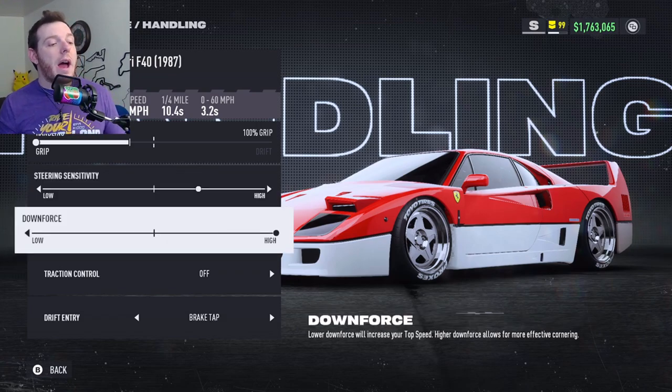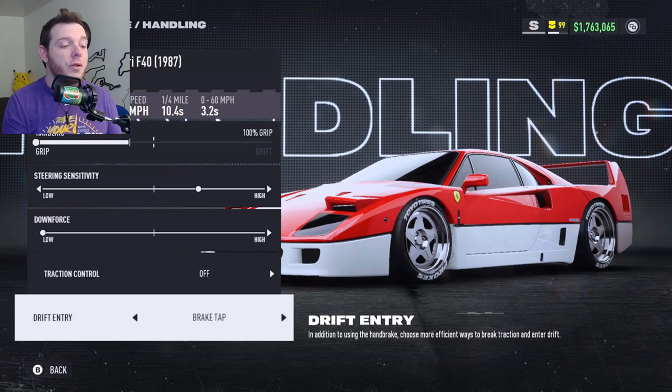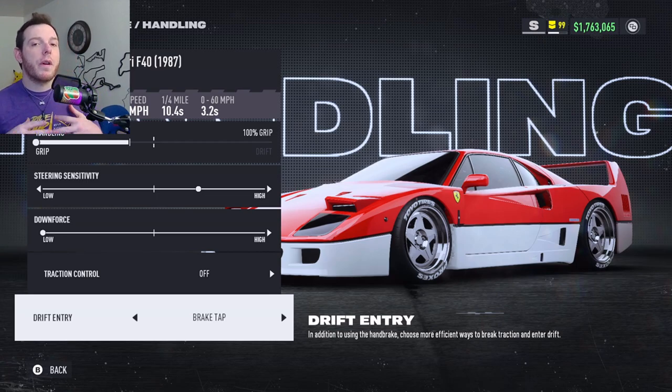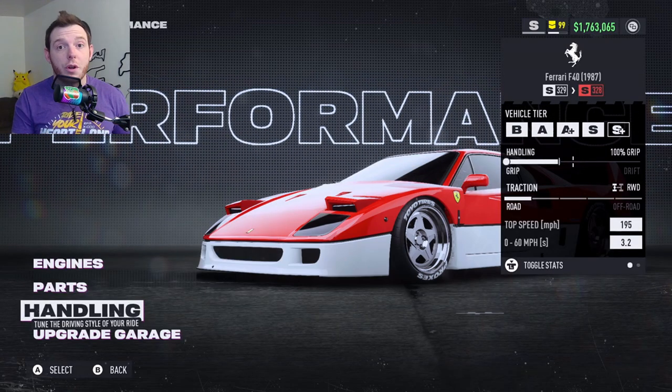For the downforce, go all the way high and back it off two clicks — that's where I'm running it. You can run it all the way over here or all the way down. Do what works for you. I run traction control off. Drift entry, I do brake tap. Some of the guys do gas tap. I'm bringing you the car — you need to hone it in the last 5% before it works best for you. If you're used to high downforce and lots of grip, run it high. If you're used to low downforce and a little slide, run it low. Do what works best for you.